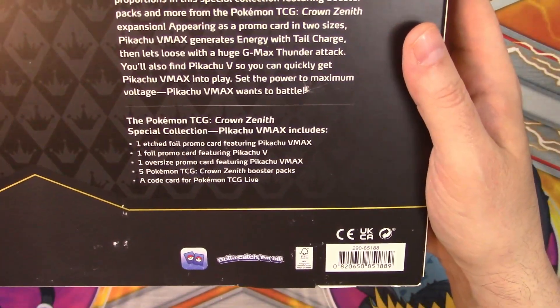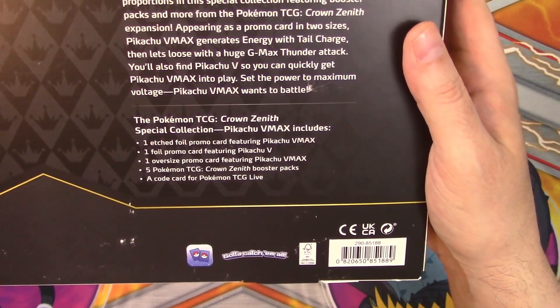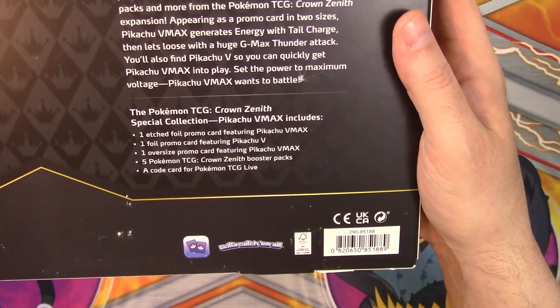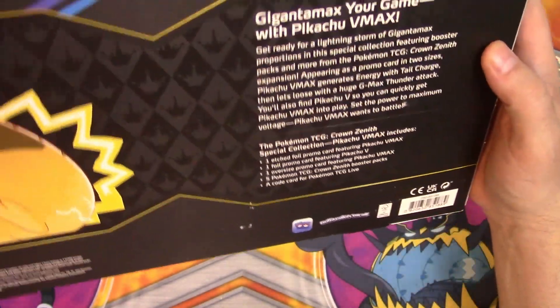This little set has one etched foil promo card, one foil promo card featuring Pikachu V, Pikachu VMAX, an oversized Pikachu VMAX, five packs, and a code card for online.